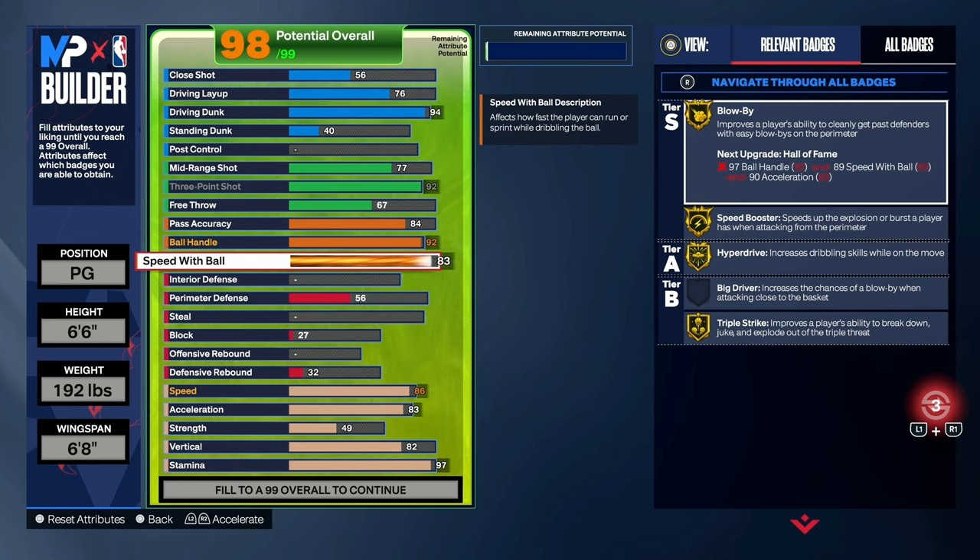I'm telling you guys, this build playmaking-wise is insane. It can throw dimes, it can get past the defender. Dribbling is so much fun on this build — that's why I'm rocking with these ratings.